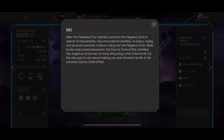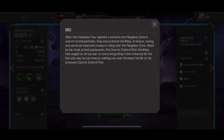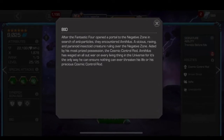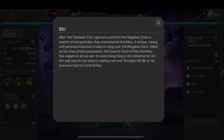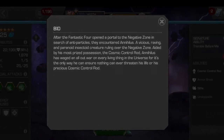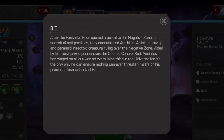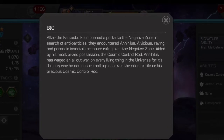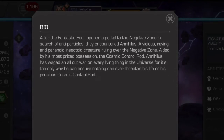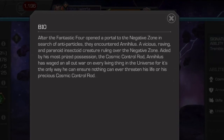After the Fantastic Four opened a portal to the Negative Zone in search of antiparticles, they encountered Annihilus, a vicious, raving, and paranoid insectoid creature ruling over the Negative Zone, aided by his most prized possession, the Cosmic Control Rod. Annihilus has waged an all-out war on every living thing in the universe, for it's the only way he can ensure nothing can ever threaten his life or his precious Cosmic Control Rod.